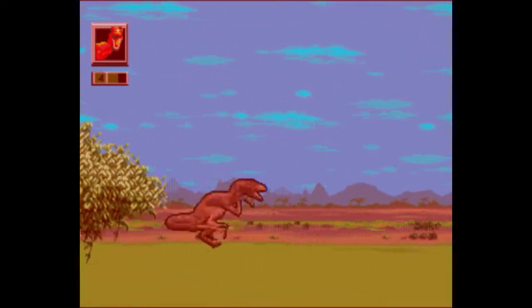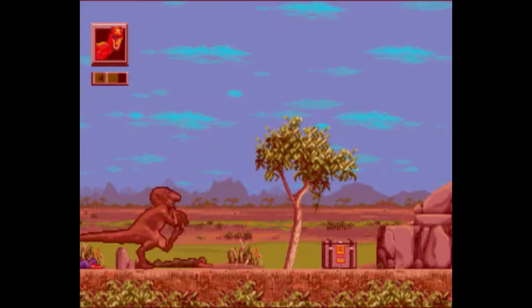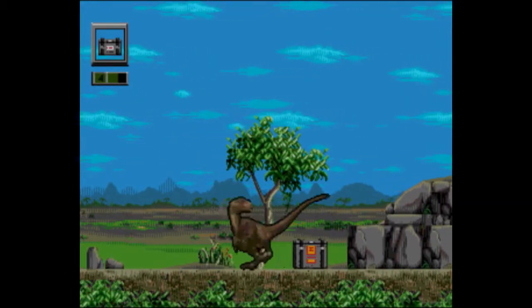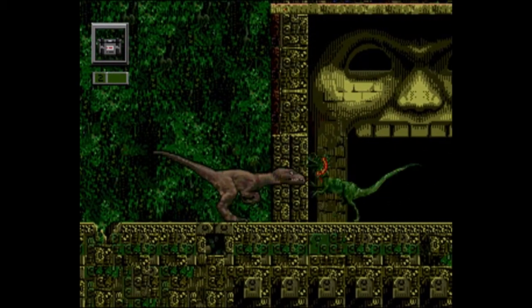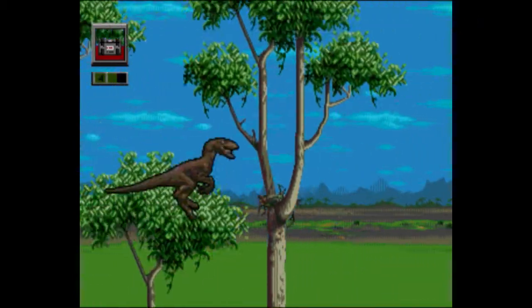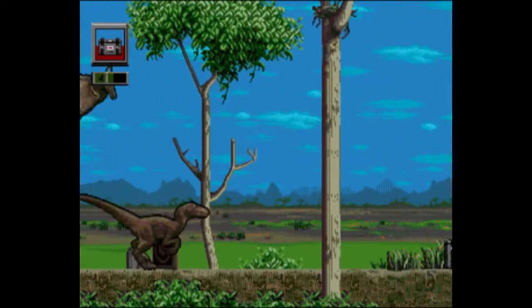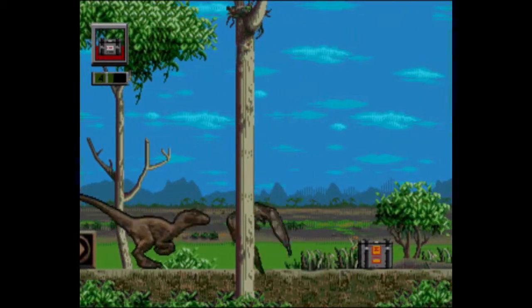Compared to the previous Jurassic Park game, the controls — once again, no matter which character you play — are a step up and way more indulgent thanks to the satisfactory programming. The differentiated setups for both characters, as well as the enemy placement, both add to the challenge. There are even checkpoints for various stages directing you on which way to keep proceeding. Not to mention, there's no password feature unlike the last game, leaving you with little to no margin for failure.